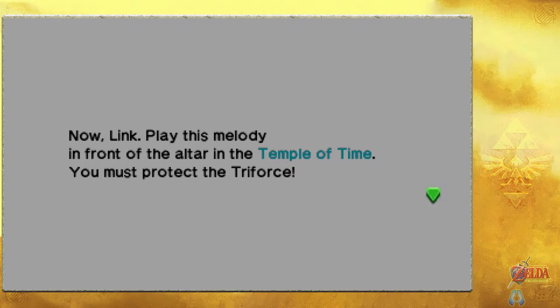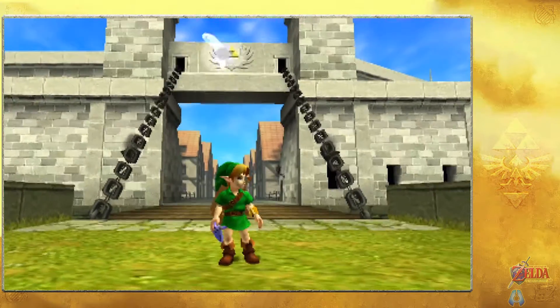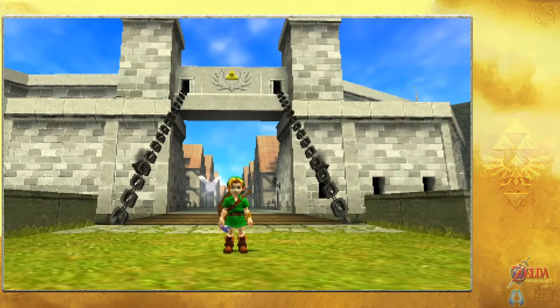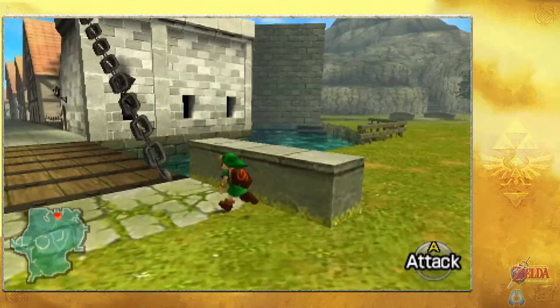Zelda instructs: 'Link, play this melody in front of the altar in the Temple of Time. You must protect the Triforce.' Mystical powers and all that - we're back next to the drawbridge.